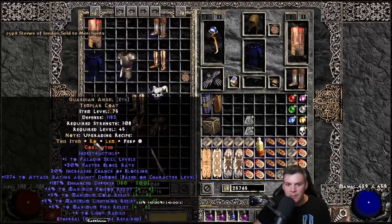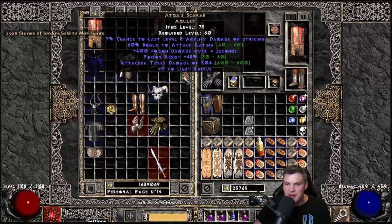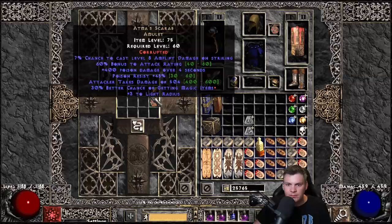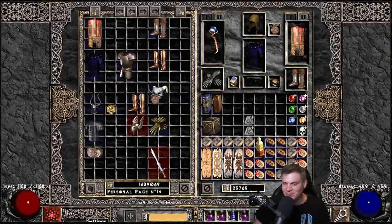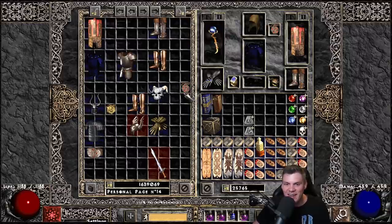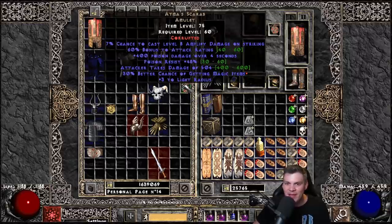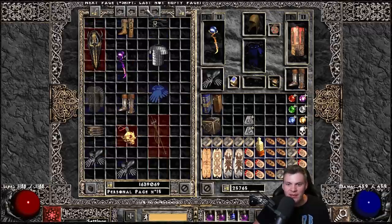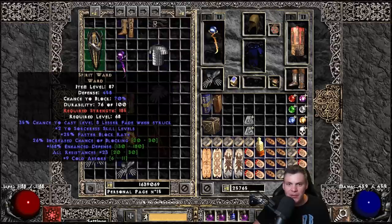I have two Highlords here - it would be really cool to get a nice Highlords corruption for my Smiter or Zealur for Uber Tristram. First one bricked it. Second one rolled nine to strength - that's okay. I'm building up my Smiter combination of gear here. Then I have an Atma's Scarab, which has a bonus to attack rating, and I added 30% magic find on it.